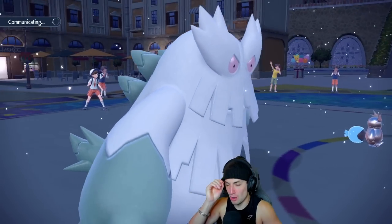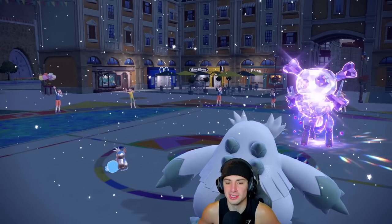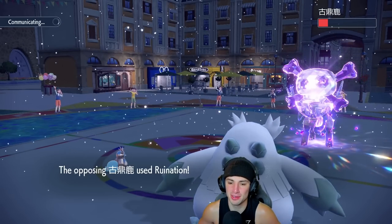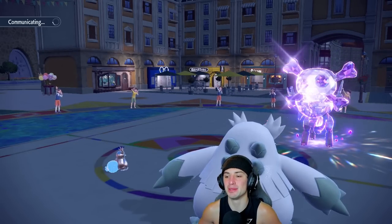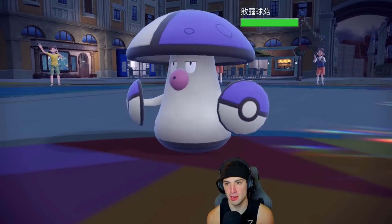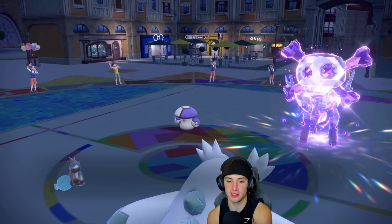Our opponent didn't bring Fluttermane, which is wild. Snow stops, Aurora Veil fades, but we can still get after it. Blizzard takes out Gyarados and we sweep match number one — our opponent concedes. That first match was just way too easy.